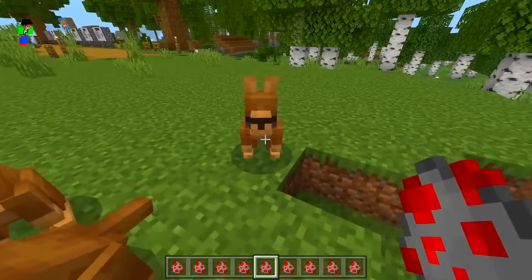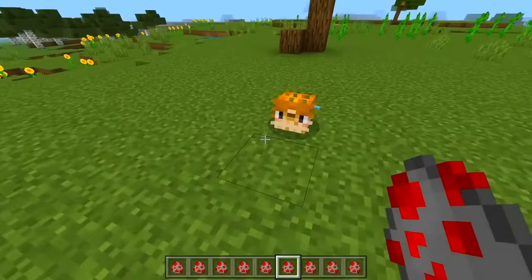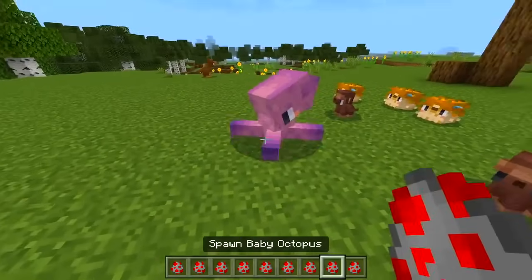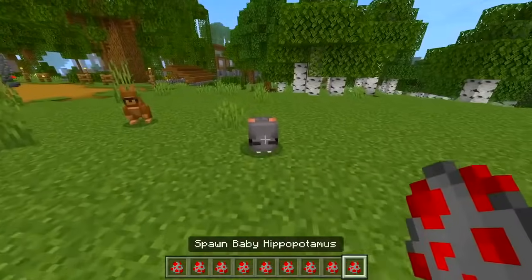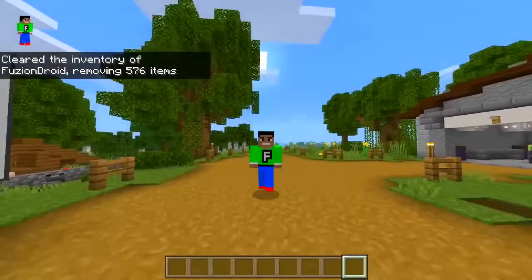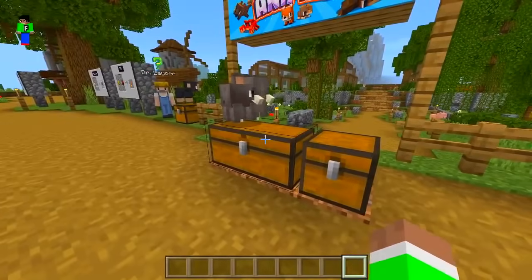Mojang needs to add these mobs into vanilla Minecraft - this would be so cool. Baby puffer fish - look at the little baby puffer fish! We've got a baby monkey, baby octopus - you're kind of big for a baby octopus. Baby hippo - this mod is sick, I love it. Let's clear everything and spawn in the next ones. We got a water bottle, some treats, and a tiny sponge.